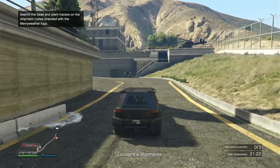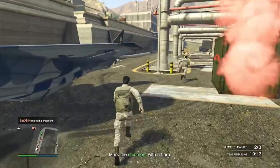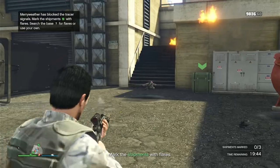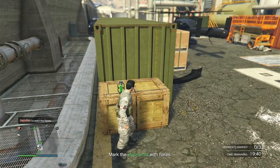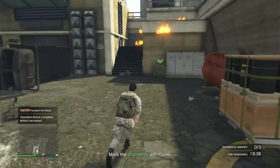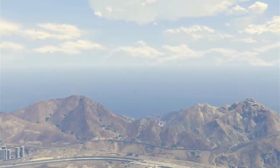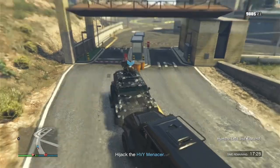Use the disguise to just walk into the Meriwether base without any fuss. Put the marks on the crates — by the way, all of these missions have some side bonuses you can do. They're free roam, they can take place in multiple locations, it's never going to be the same every single time. Once you've marked all the crates, make your way outside the base, call in the airstrike, steal the vehicle, and deliver it. Mission complete.